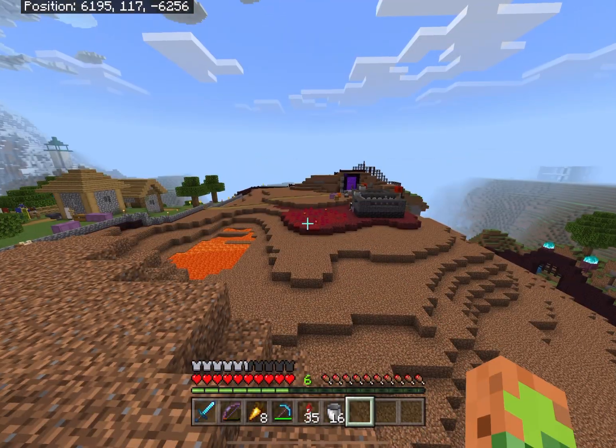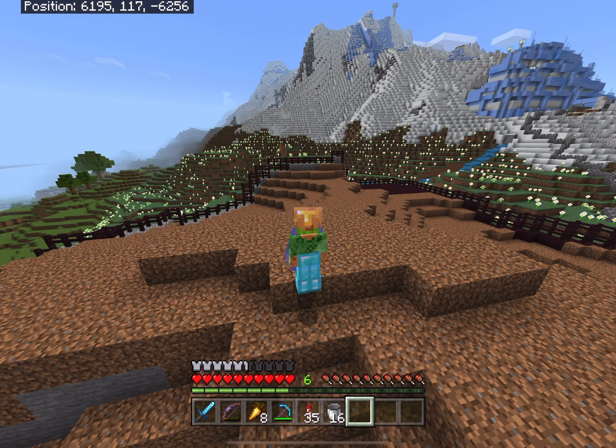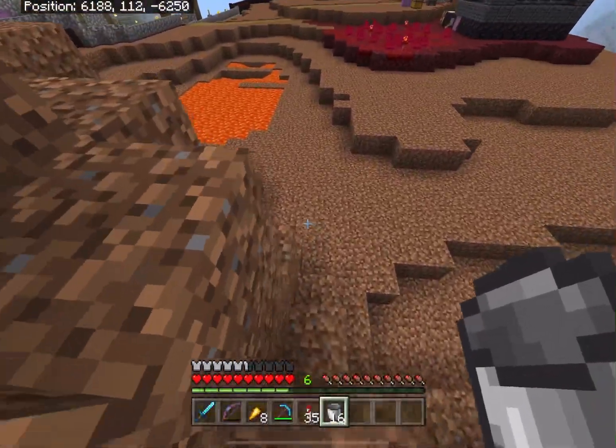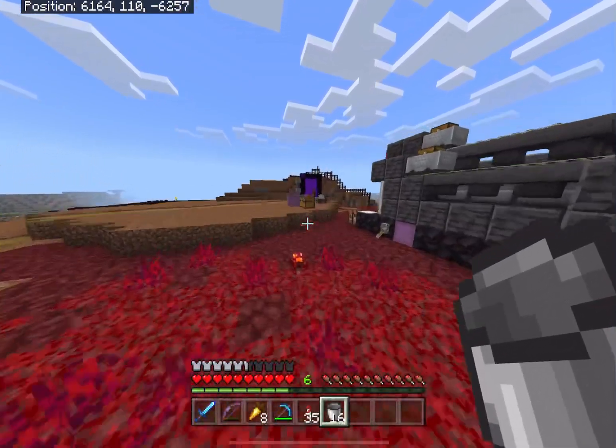I want to put in more netherrack and add the Nylium and Crimson Forest. I also want to add more than just dirt — maybe some charred bits of land here and there. I've got a couple different blocks in mind for that. For now though, since I've already started these lava pools, I'm going to finish them and then get started on the terraforming.